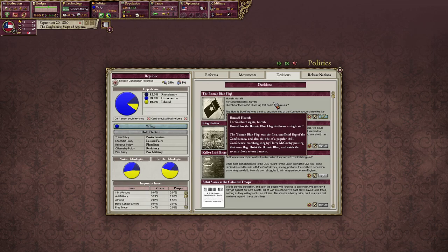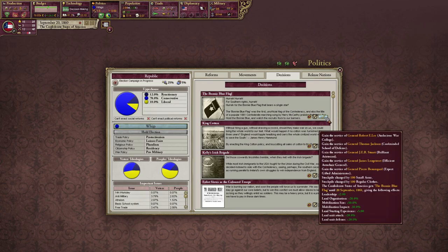Voice of Bonnie Blue and watch recruits flock to our banners. This is really cool with Blood and Iron — I don't think it's in base game. We get big old daddy Robert E. Lee, Thomas Jackson, cool-minded school defense, Jeb Stewart, James Longstreet, Pierre Beauregard. The Bonnie Blue Flag event lasts until September of next year. Unit land attacking defense — awesome.